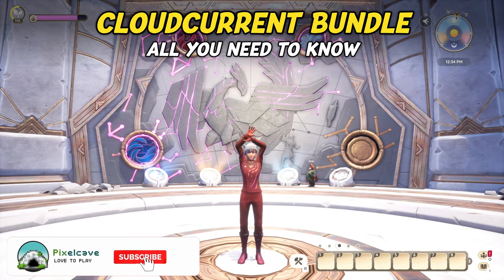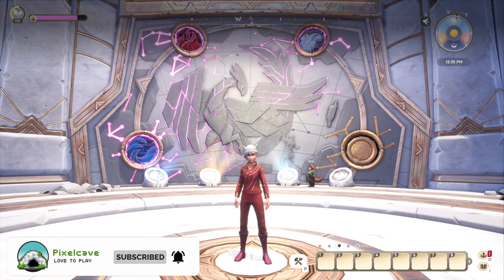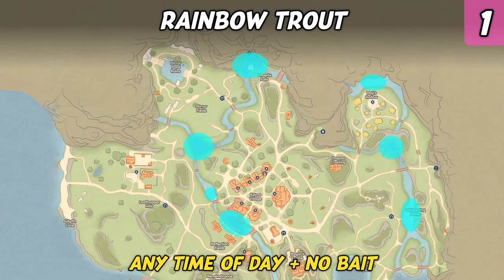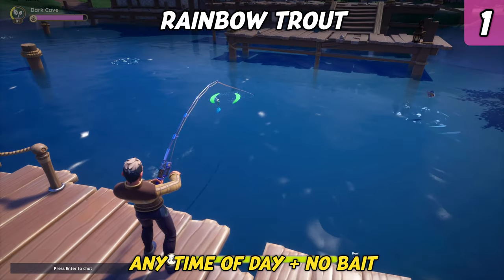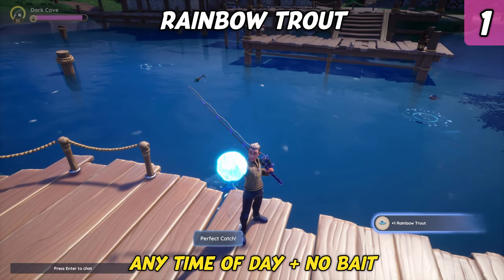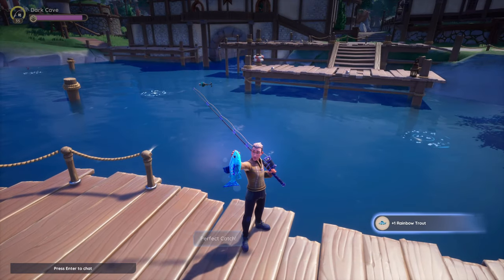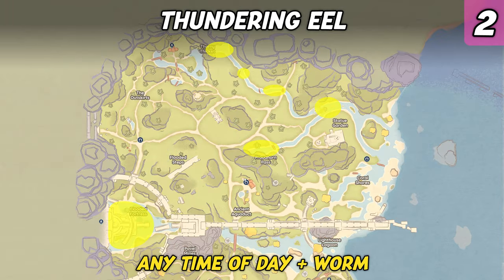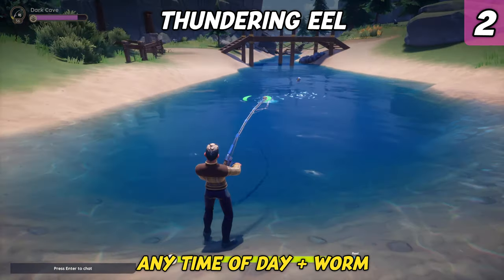Next up is the Cloud Current bundle. This bundle requires you to catch several fish. The first fish you need is a Rainbow Trout — this uncommon fish can be found in the rivers of Kilima and can be caught when using no bait at any time of day. Next up is the Thundering Eel, a rare fish native to the rivers of Bahari Bay. It can be caught using regular worms as bait at any time of day.